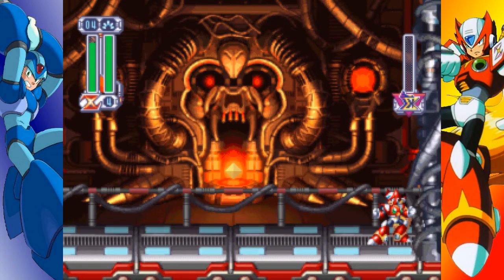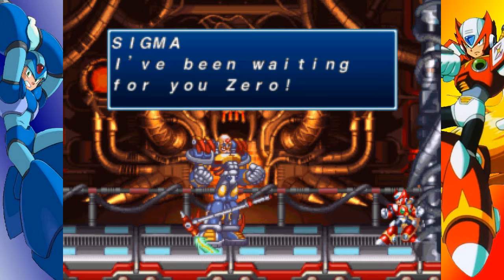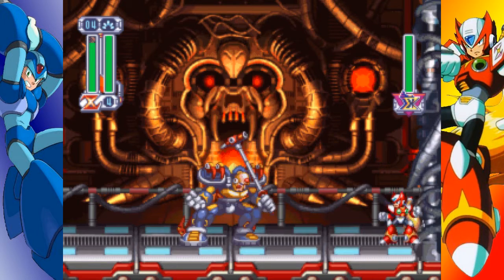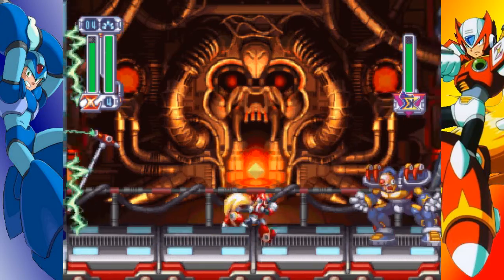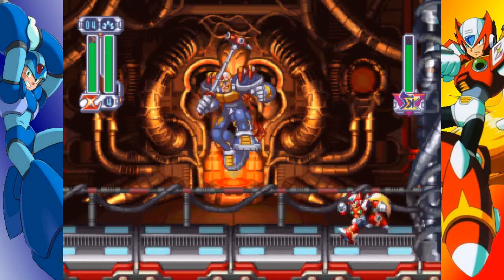I managed to get hit at the start there somehow. So then he whips off his cloak, and this part is a bit harder. But you should be able to do this part as well without getting hit if you do it right. First he will spin his scythe in a circle once and again. This time it plants itself in the wall.